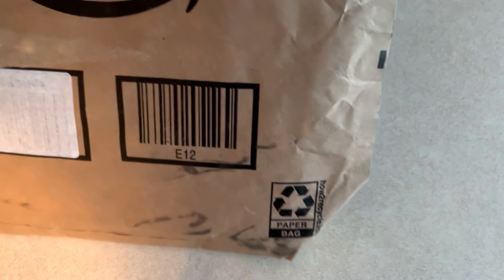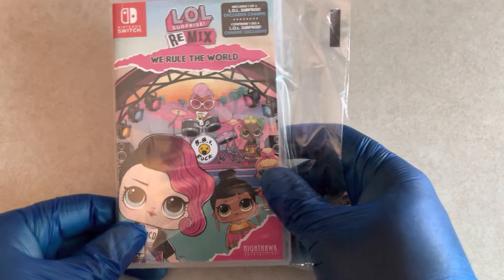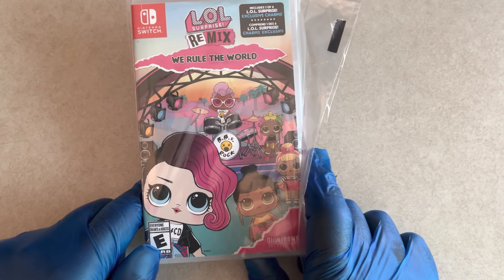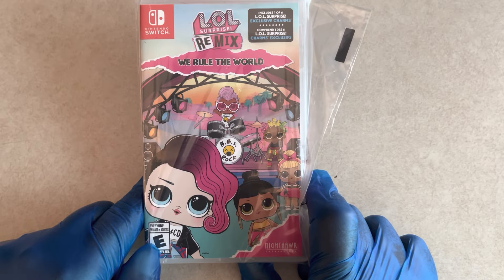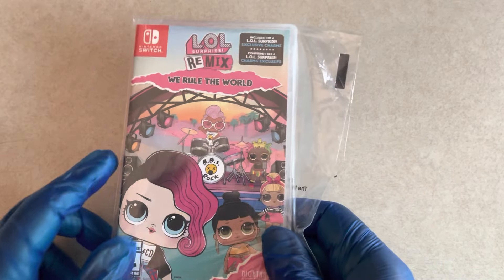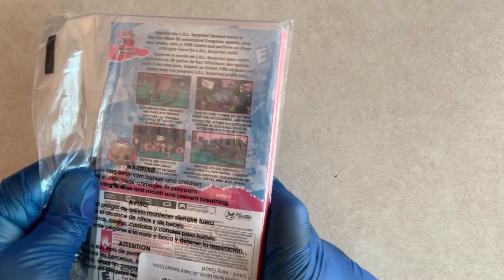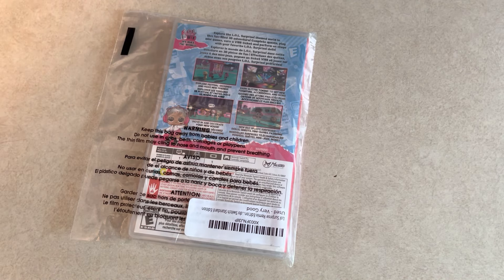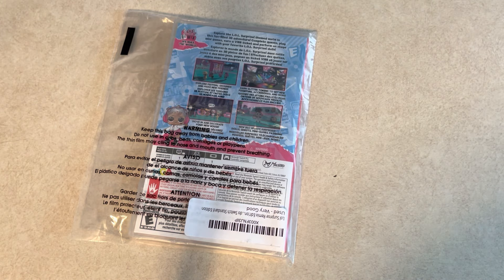I want to see what it does. And as you can see here, this is the game right here — LOL Surprise Remix, Rewooled the World. It says it should include the exclusive charm. And there goes the cover on the front. And on the back, I'm going to go ahead and get my box cutter and cut the plastic real quick before I read any of the information.